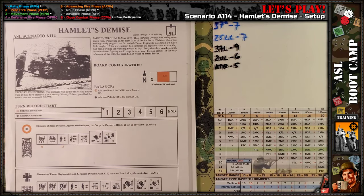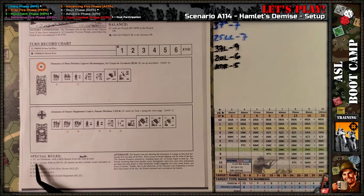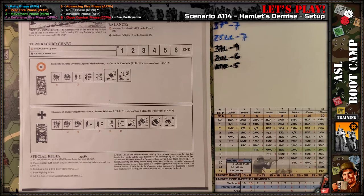The special rules — there aren't that many ECs. ECs are moderate with a mild breeze from the west at start. I should mention this scenario is from one of the ASL annuals. I don't recall offhand which it is — maybe I'll put a note here. But it is A114. And this is an errata here: it says from the west to start, which based on the scenario setup in the north direction and the hex orientation is impossible. So there is an errata — the wind is actually a mild breeze from the southwest at start.